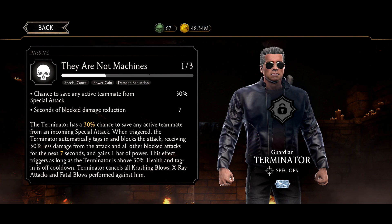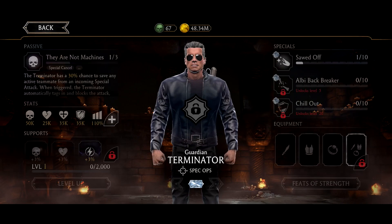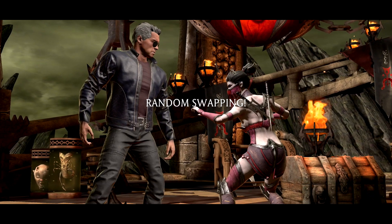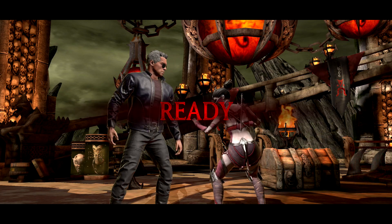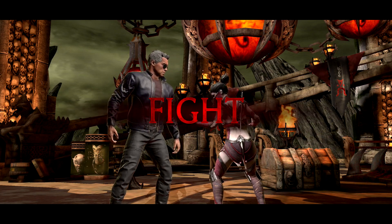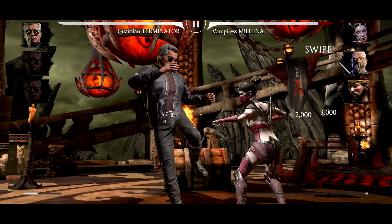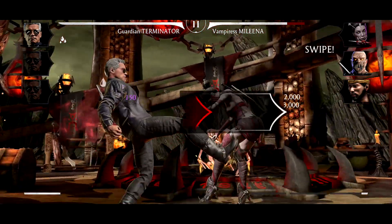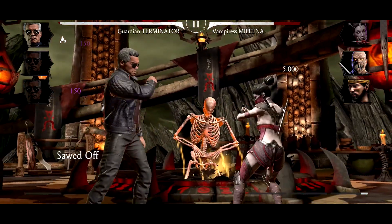Terminator cancels all crushing blows, X-rays, and fatal blows performed against him. All righty, so we are going to be playing against this team comp — we're having random swapping. Let's get Melina here, she's gonna be a pretty easy kill. His special one is a little bit different but not too different.